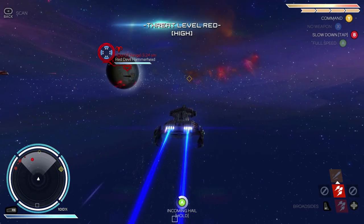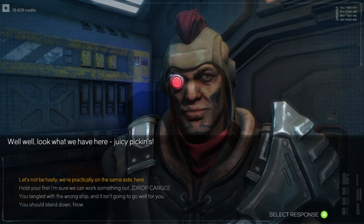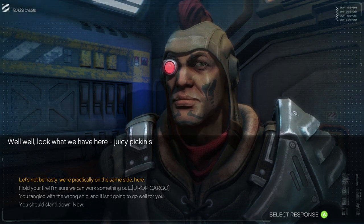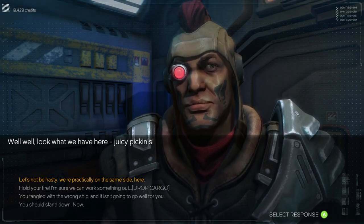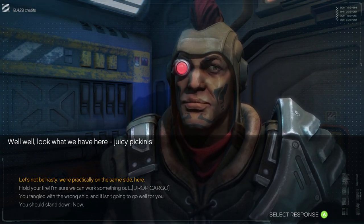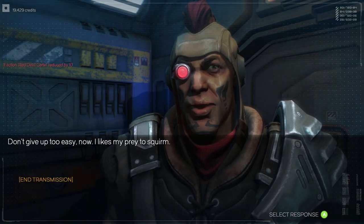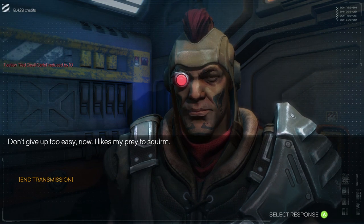Lastly, I just thought I'd give a couple of tips for any fresh-faced captains embarking on their journey into Rebel Galaxy. Number 1: if you come across an enemy and he asks you to drop your cargo to avoid a fight, don't do it unless you're willing to drop everything you have. There is no option to drop part of your cargo — it's all or nothing.